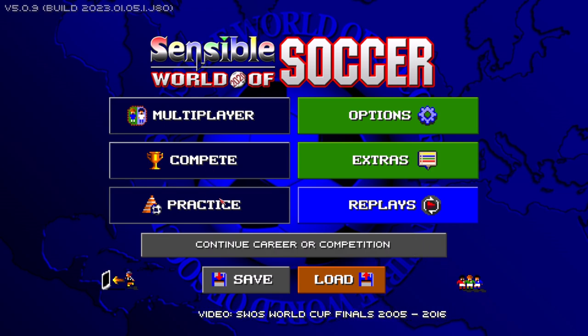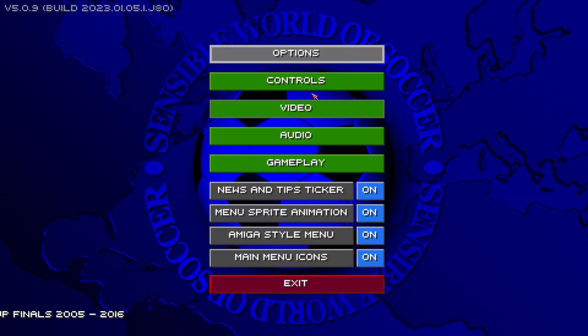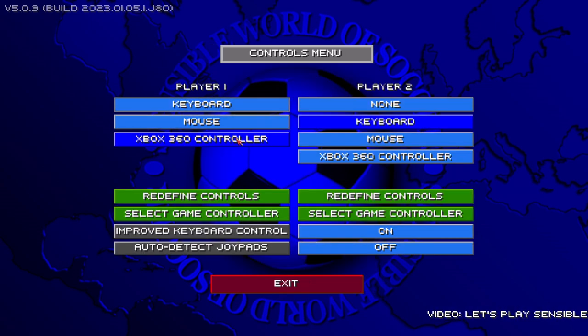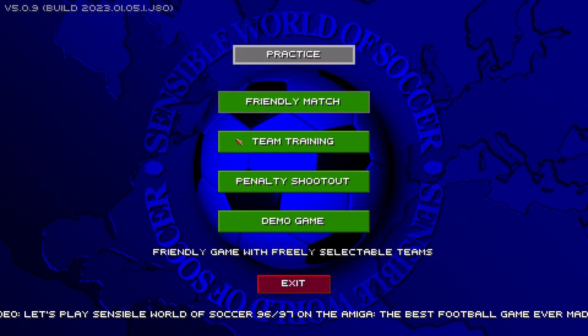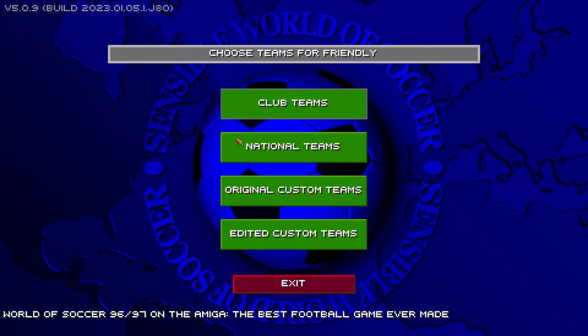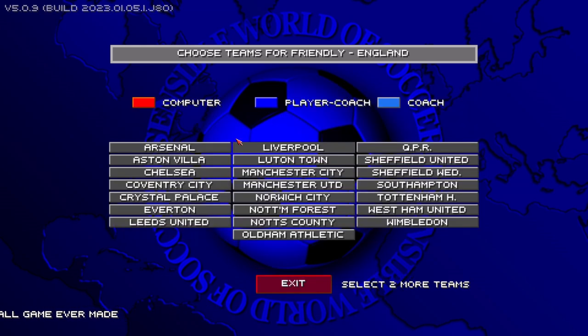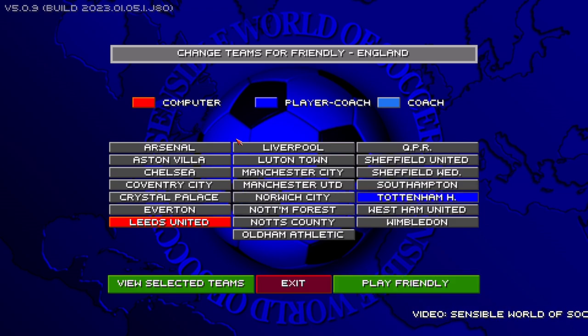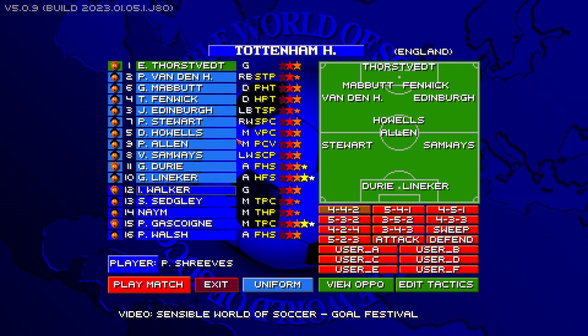Let's do a friendly match. I don't want to play on keys — let's switch it back to the controller. Okay, I'm not very well prepared, but that's working. Friendly match. Going to let Leeds play at home this time. Leeds United at home. Have I done that right? No. But here we have the retro lineup.